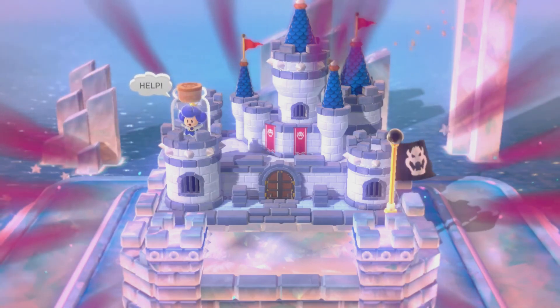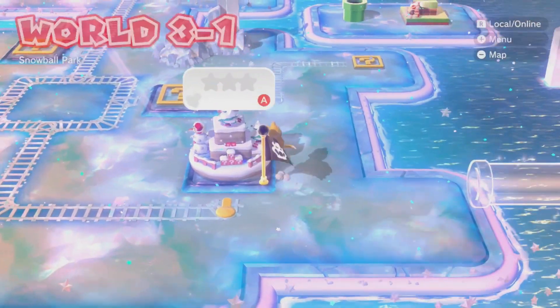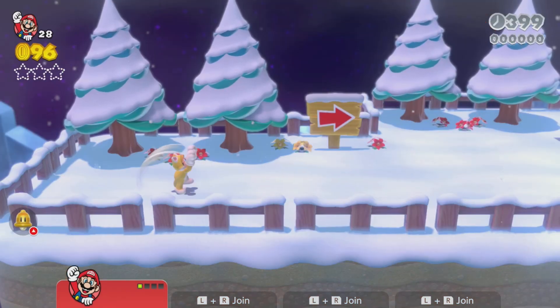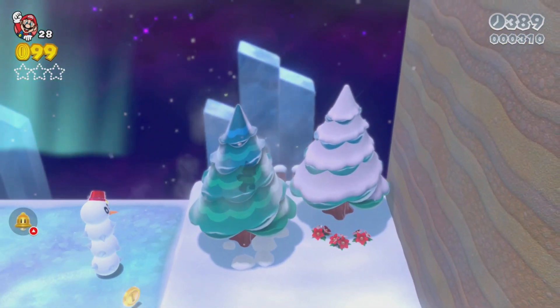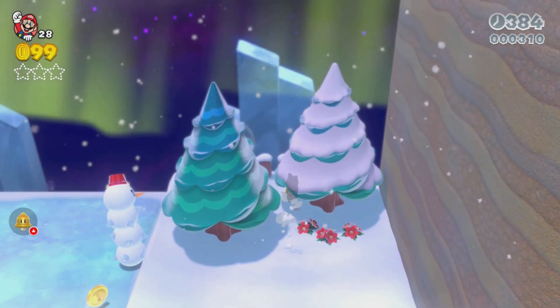Alright, so today we're doing World 3. World 3 is a long world, it's about 10 levels or something. So we're going to start with 3-1, Snowball Park, a bit of a weird name. In this level we get introduced to the Tanooki Leaf, this propeller helicopter thing, and also the weird shoe thing.